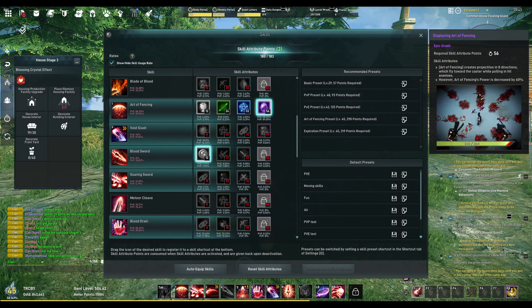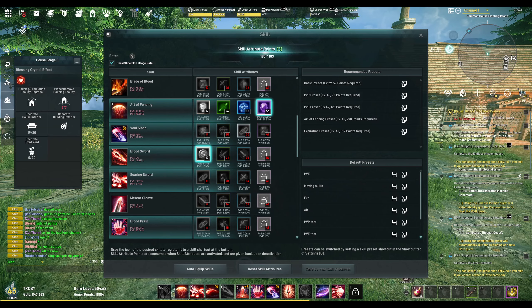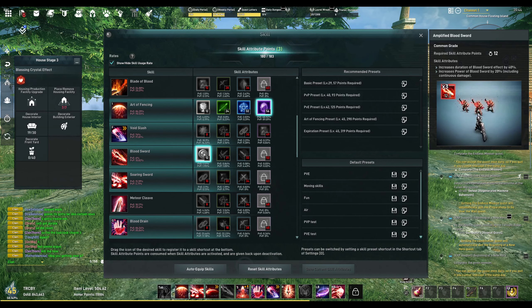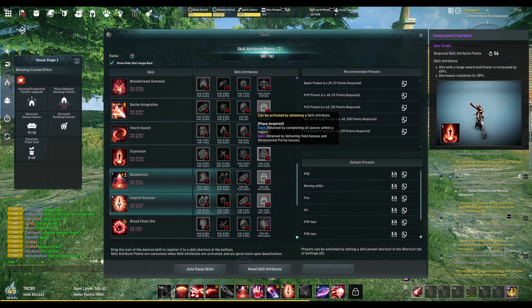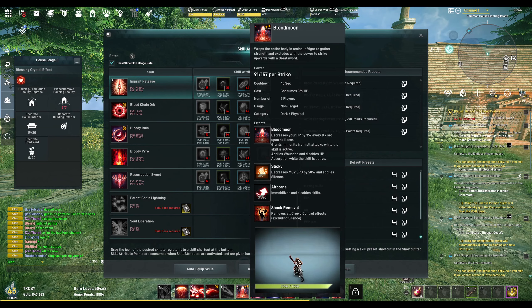Windstorm Cleave lets you spin forever, but it eats up 5% of your HP every use. The Art of Fencing is that eight-directional flywheel that goes out and spins back. The Art of Fencing power is decreased by 60% when there are many out, but being able to spin it twice in a row still works out very well.